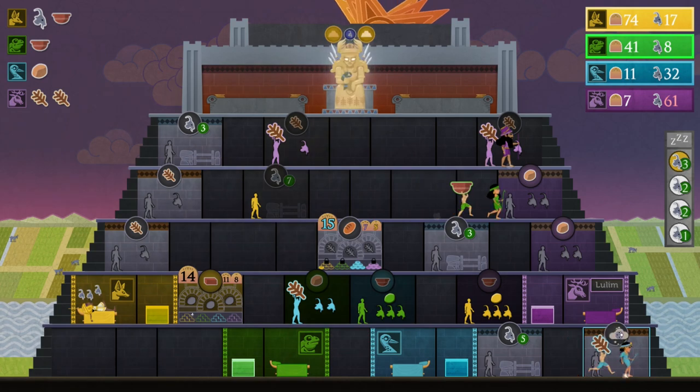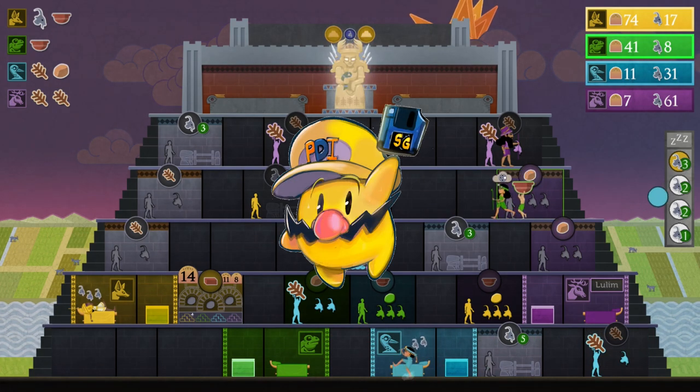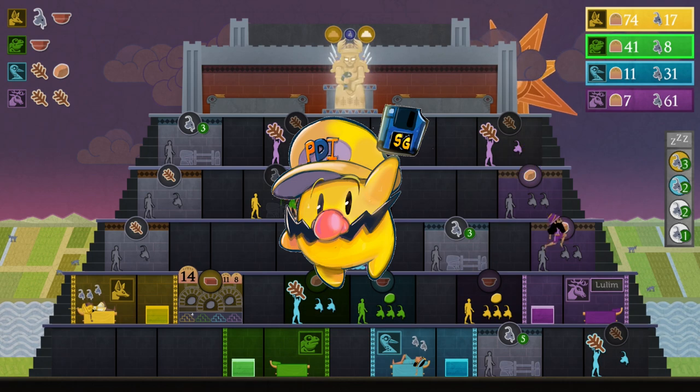Quick note: Studio Wumpus was kind enough to provide a review code. This is Push Dustin from Source Gaming bringing you this feature.